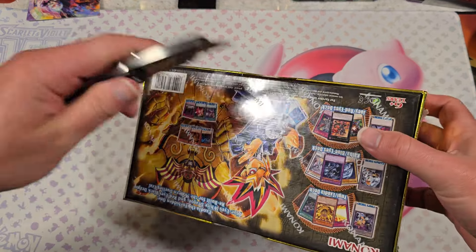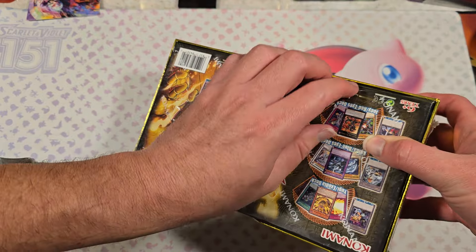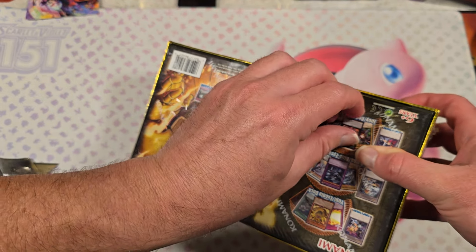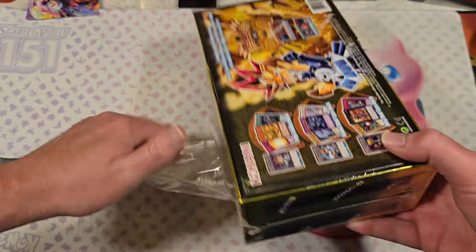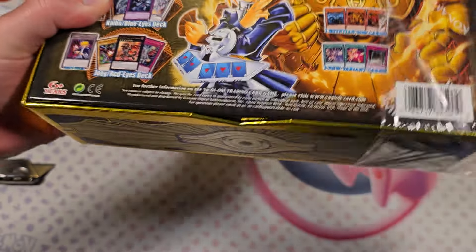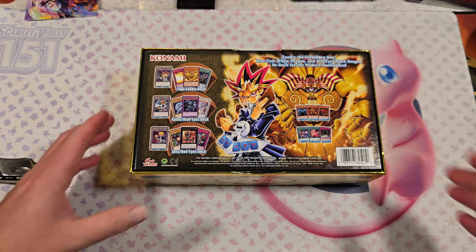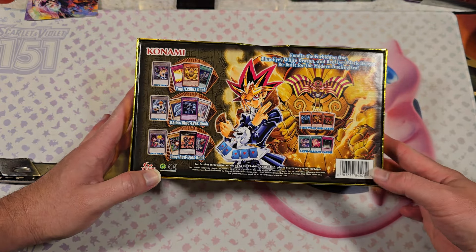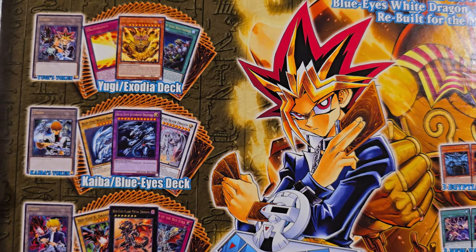I'm not really familiar with Yu-Gi-Oh. I barely watch the anime. Let's open this up. Really nice box, but it's kind of gaudy compared to what Magic the Gathering and Pokemon have. So what is in here? I cannot read these lettering. I just can't.